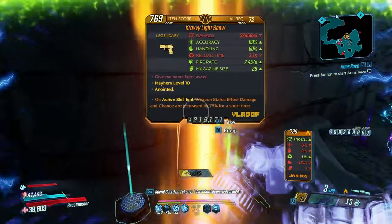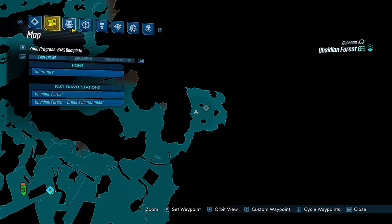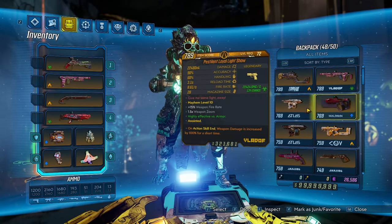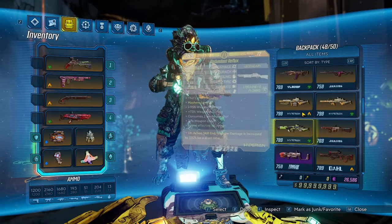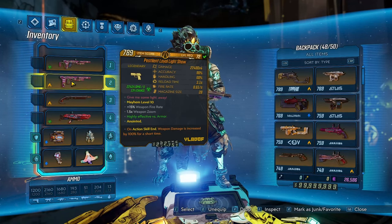It dropped the item we're looking for — that being the Light Show. I actually have two on my Flak: I have a fire one and then I have a corrosive one, and that's it. I'm just gonna be showing these off.